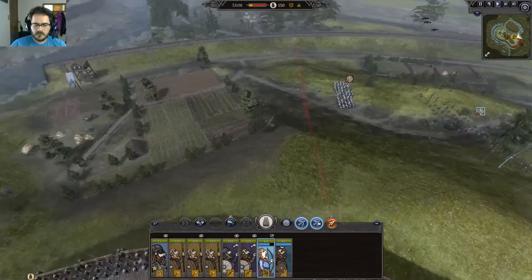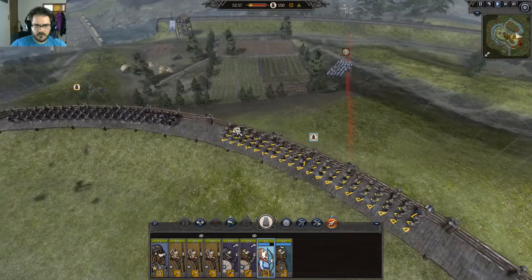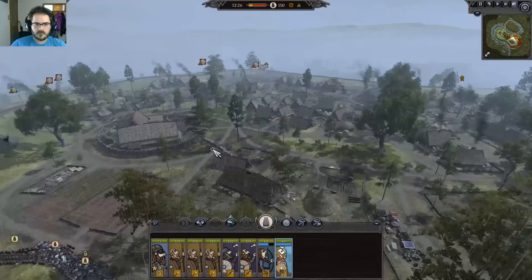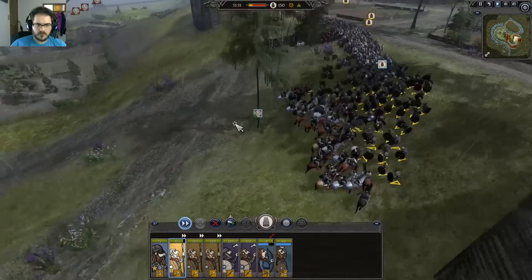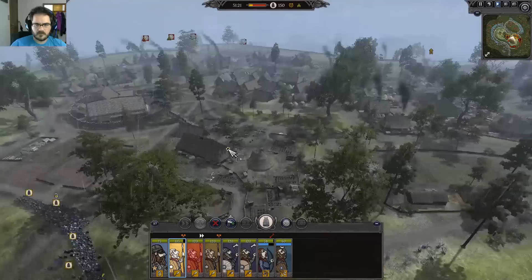I'm recording the next section as post-commentary because I got so into the fight I forgot to say things. I put my archers up on this overlooking ridge, firing arrows down into the approaching troops — I took them off fire-at-will and turned off skirmish so they don't back away if enemies get close. With cavalry coming up, they're an easy way to soak up arrows. I forgot to defend this little point down here, which would have been a good move, but they're already circling around behind me.